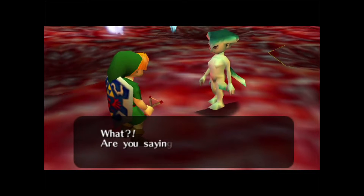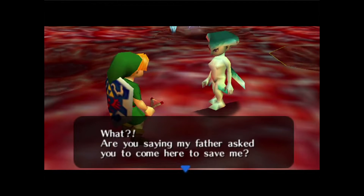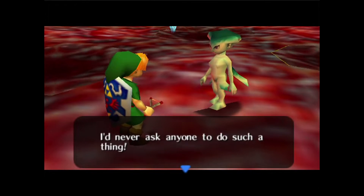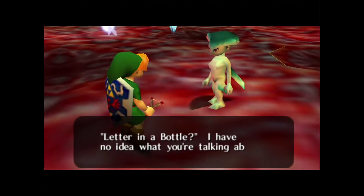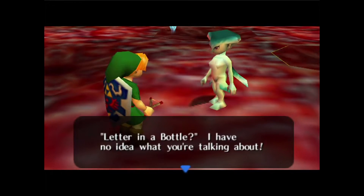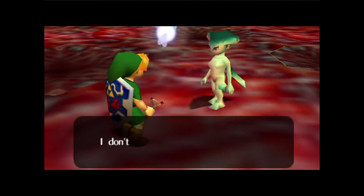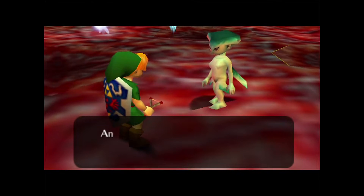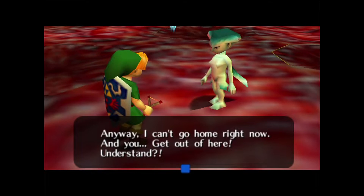I am Ruto, princess of the Zoras. Are you saying my father asked you to come here to save me? Yes. I never asked anyone to do such a thing — I didn't say you asked. Letter in a bottle? I have no idea what you're talking about. Okay, my father is worried about me. I don't care. Anyway I can't go home right now — you get out of here, understand?